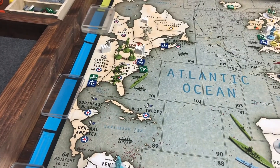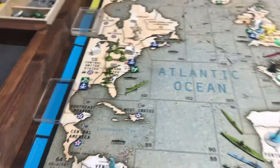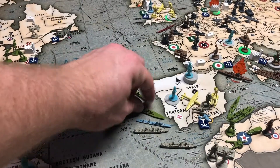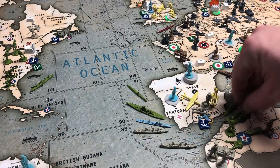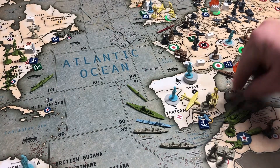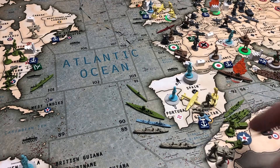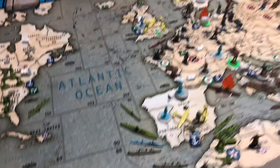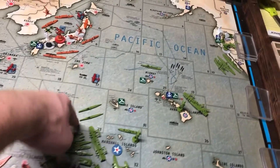Position of forces: over here on the east coast, two triple-As, three infantry, and a transport. Sea zone 91: American battleship and sub. Sea zone 92: two transports and a cruiser. Morocco has an infantry, artillery, and a mechanized. Over here in sea zone 54: US destroyer. Zone 23: two US subs. Zone 25: destroyer.